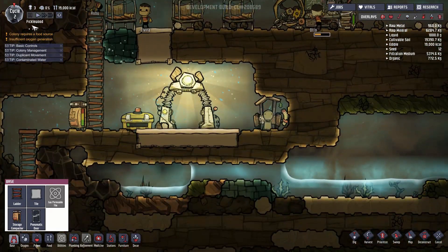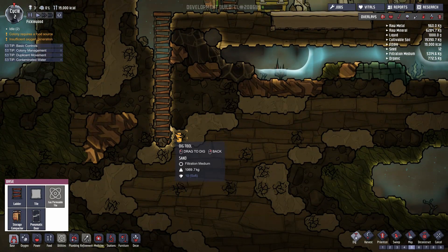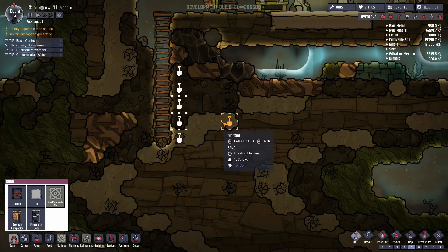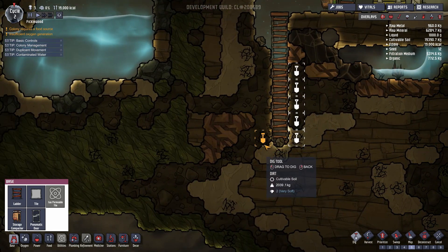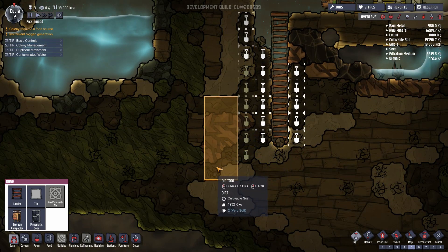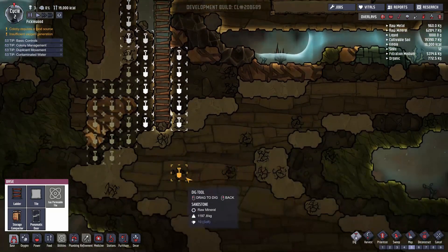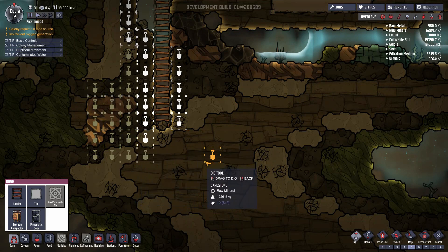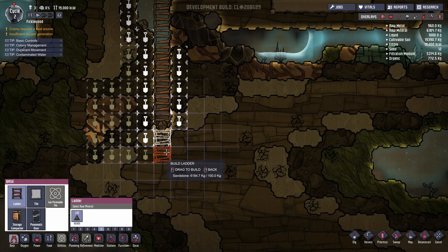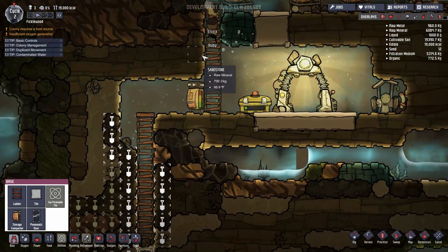Alright, we got an idler here. Unfortunately there's not much you can do to make research go faster, so we're gonna do a bit more aggressive digging here. We do not want to dig too close to the water because we don't want the water flowing down into this hole. What we do want to do is dig this way — I think this is far enough away that the water's not gonna start leaking. We want a nice CO2 concentration area down here and you'll see why in a little bit.